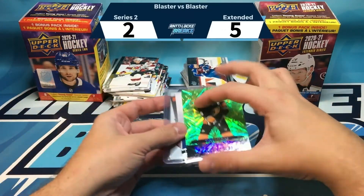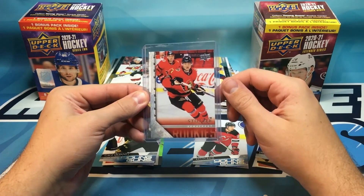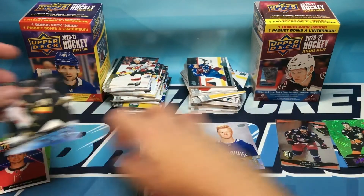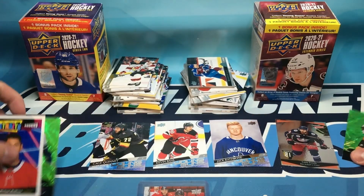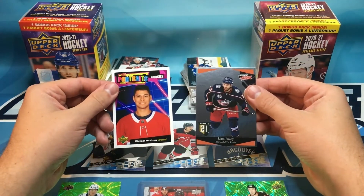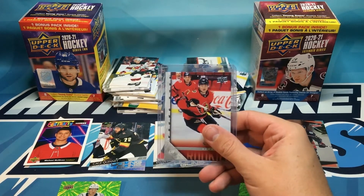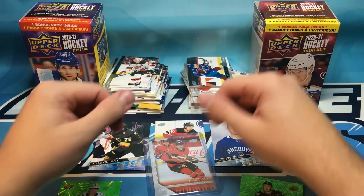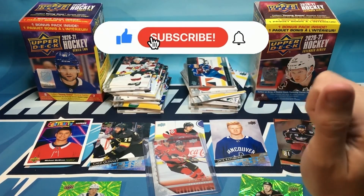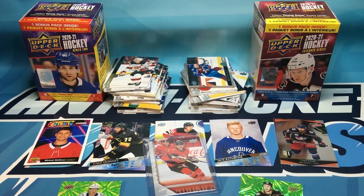The real highlight from these 14 packs is definitely the Timmy Stutzle throwback Young Guns — just an incredible, phenomenal card. We also got three Young Guns overall: Gage Quinney, Kevin Ball, and Jack Rathbone; two Dazzlers with Getzlaf and Boeser; and rookie inserts with Michael McNiven Portraits and Liam Foudy Ultimate Victory. Extended wins the blaster battle a hundred percent. Thanks for tuning in — give it a like, subscribe, and we'll keep the pack openings coming!